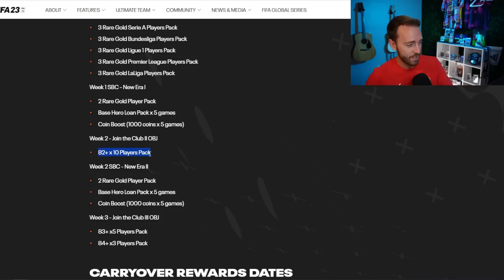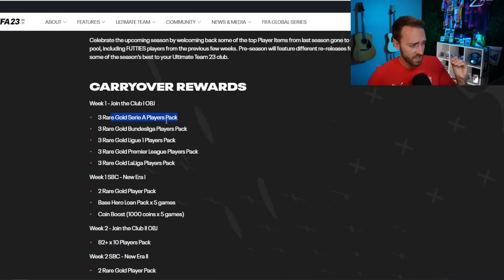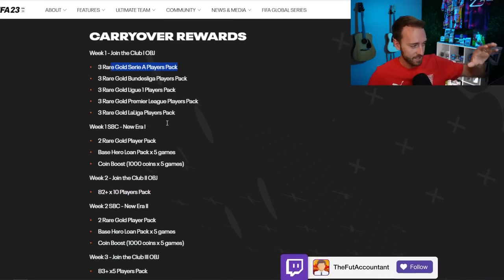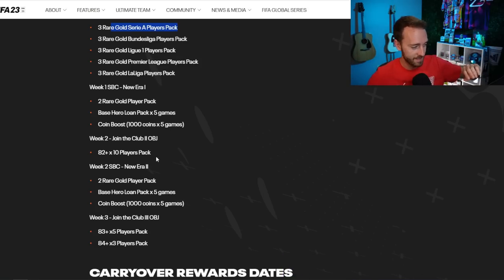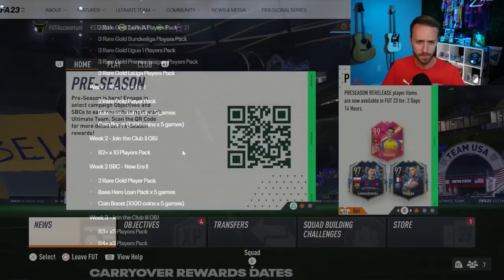We're going to get an 82x10 pack for a join the club too, and then I'm guessing more of these gold Serie A, Bundesliga, top five leagues packs are going to be in that join the club objective when it comes out. And then the other packs saying 82x10 — that's definitely for FIFA 23, not EA FC 24. Anyway, we'll talk a little bit more about those later.